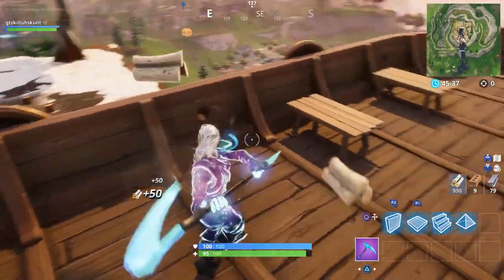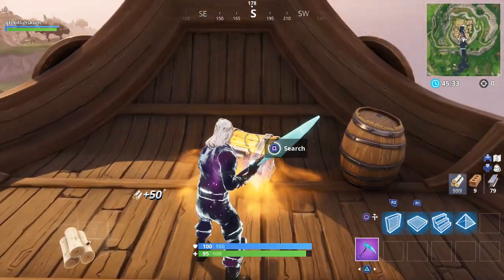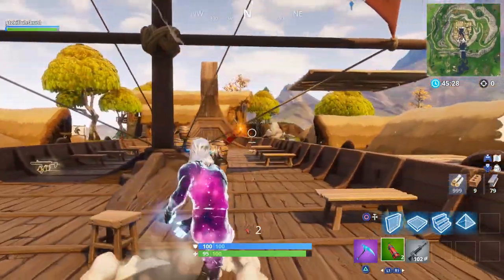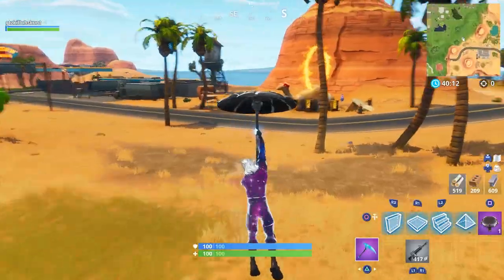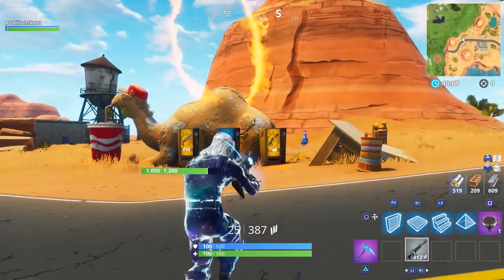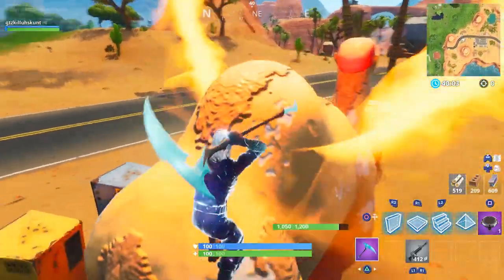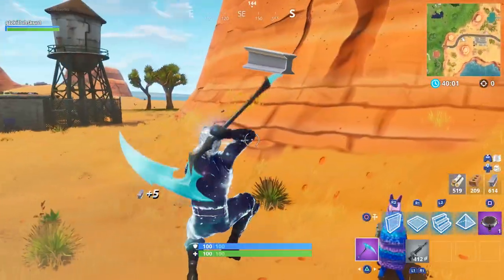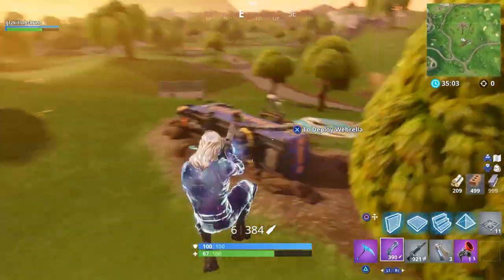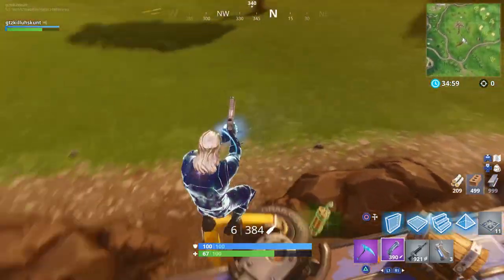Let me show you guys where the camel is located. At the end of these three locations I'll show you exactly on the map where they are. Next, we have to visit the camel at Paradise Palms — make your way to that exact location and just visit it. There's also a llama nearby you can grab.